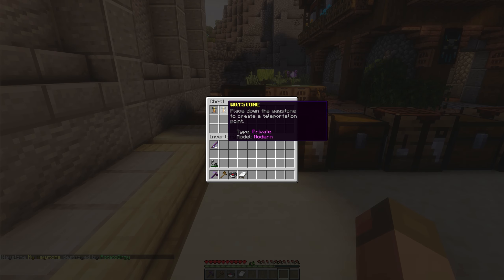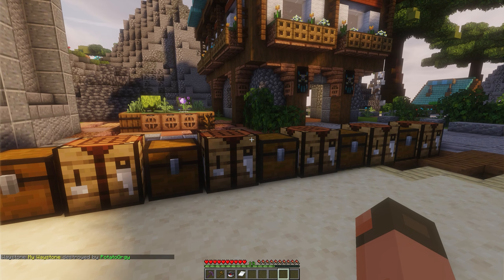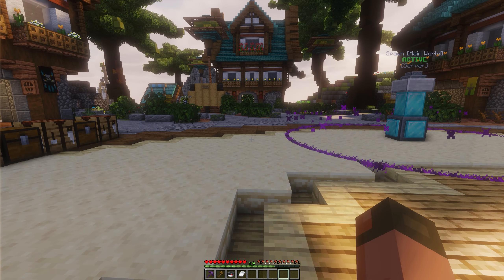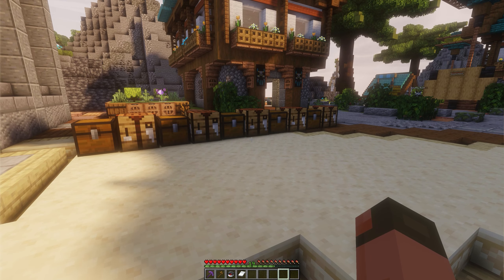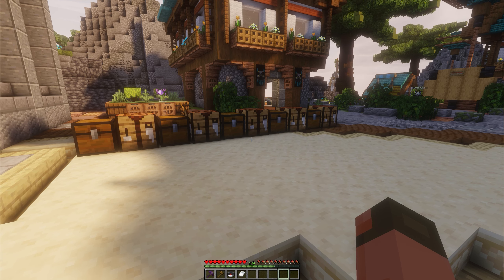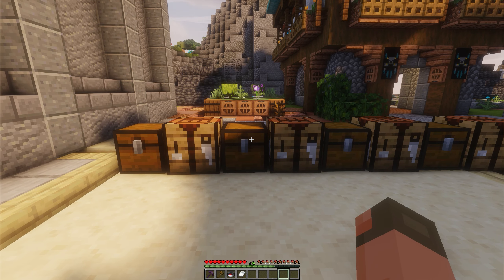Those are waystones — very cool. Another thing: because we're not allowing slash warp, we're also removing slash back. For people who don't know, slash back would teleport you immediately back to your death point. I always hated slash back — I think it's kind of immersion breaking. It also let you go back to the last warp location, which just felt messy.